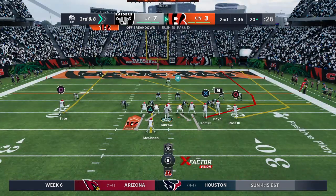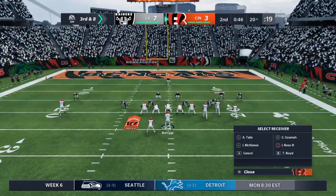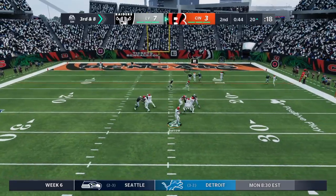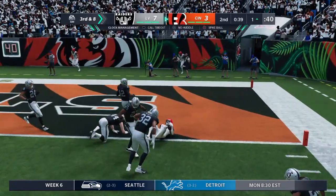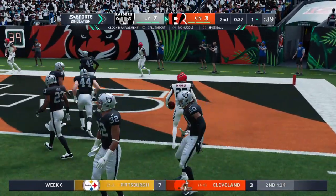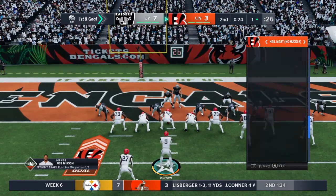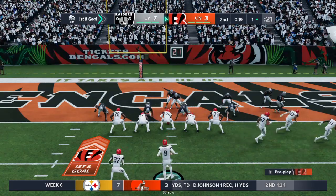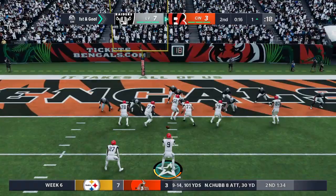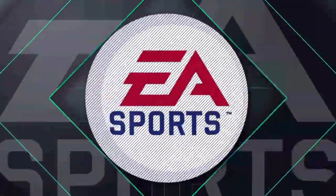Seventh play of the drive coming up on third and eight. Out of the gun, it's Burrow — and he comes back with one complete. The Bengals are going to have first and goal as they try to finish off this drive with six points. They convert on third down, and that sets up first and goal. That's a play that will likely be forgotten when you talk about big moments in this game, but plays like this are critical — and he'll take it into the end zone for a Bengals touchdown.